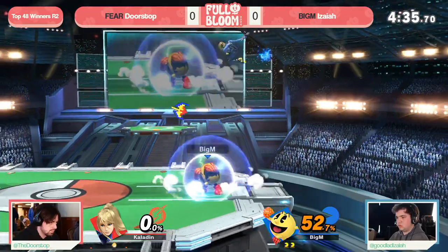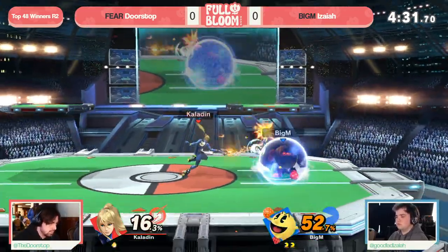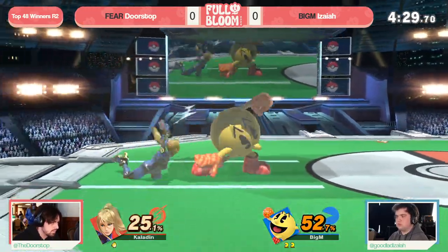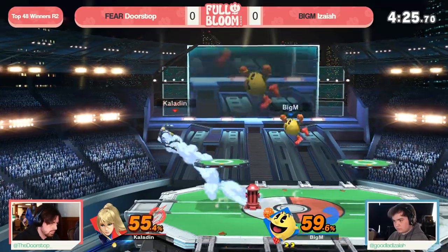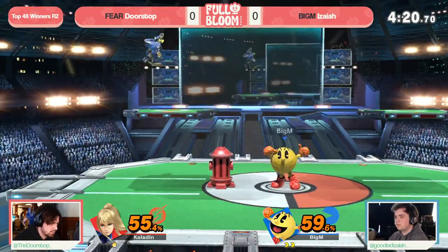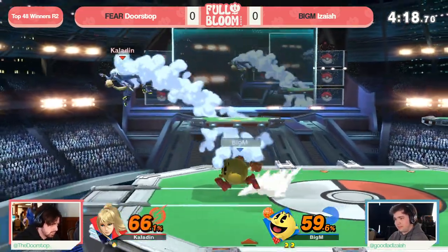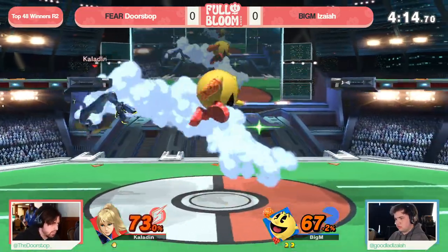Because you throw the Bell in that position — it covers the drift to platform, it covers flip kick — you have to drift away there, so you can just cover air dodge with back air. And you just really lock down that option select situation. Now the Galaga in hand — there are two uses — so once that re-grab comes out, unless you charge it, nobody can pick that projectile up again.